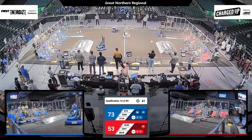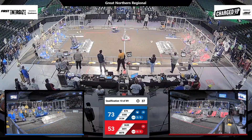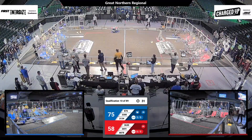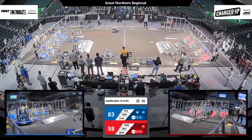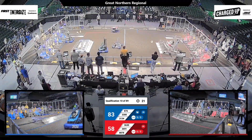Blue Alliance is trying to cycle those game pieces to get points for their Blue Alliance, 31-34. Crossing that charging station to get that cube onto their grid. And with that, we have 30 seconds remaining in the match. That means we're in the endgame, and teams can now score with the charging station.